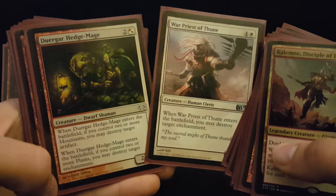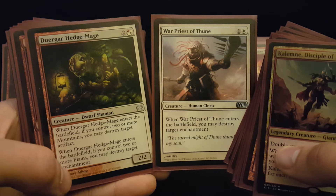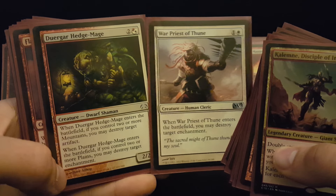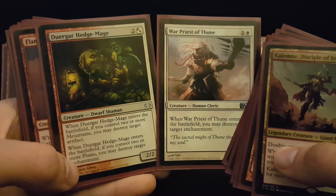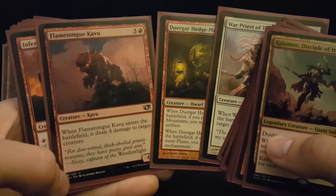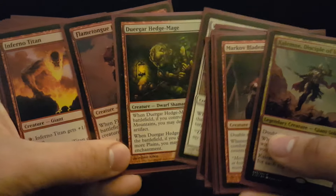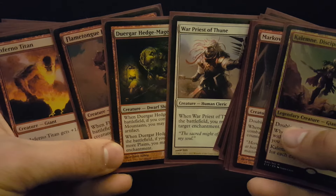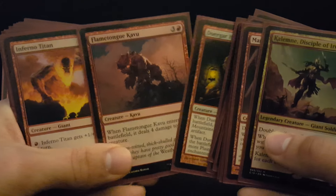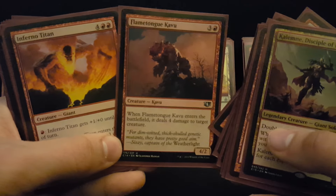War Priest of Thune, Duergar Hedge-Mage — we just need two-for-ones. We need some ways to interact. We can't spend these guys just willy-nilly; we've got to hold them for when something really matters, but they're great for what the deck needs. Having the extra bodies on all of these things — from Flametongue Kavu — these cards are great on their own, and all these incidental bodies just end up in combat damage, triggering Battalion, getting Double Strike. There's all these really nice things that happen when you happen to have all your spells on a stick.